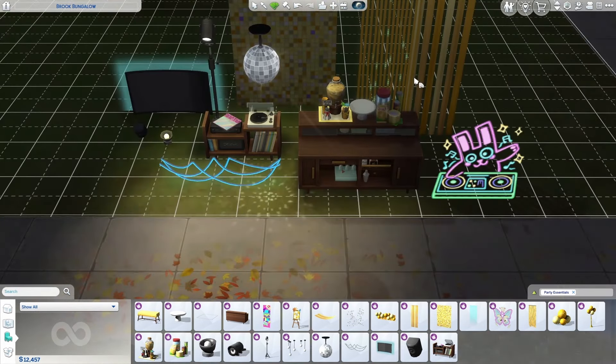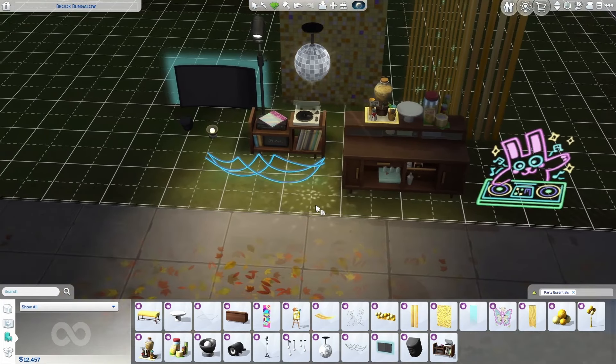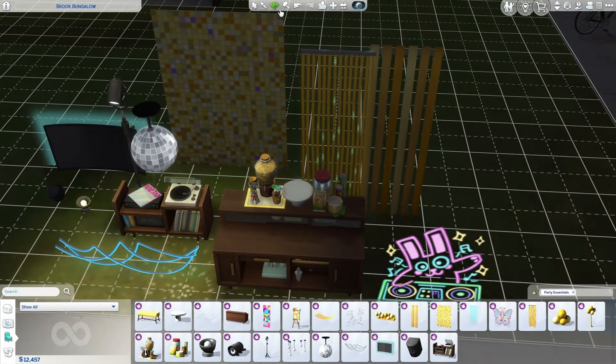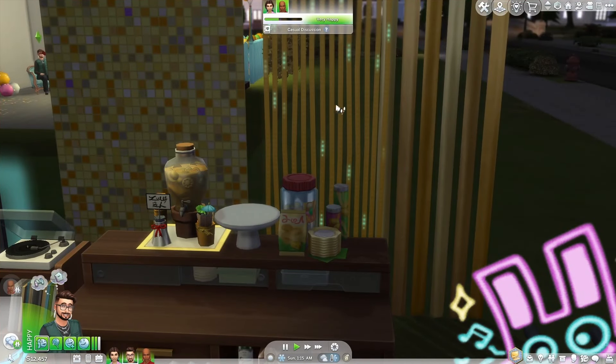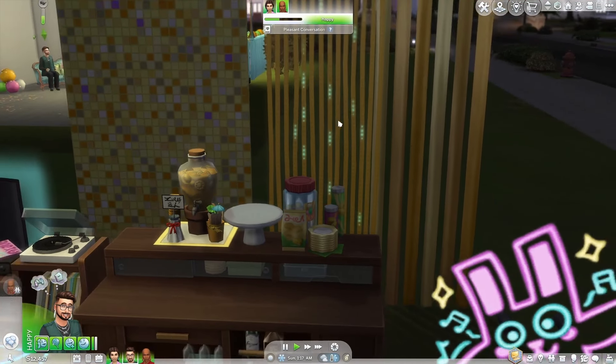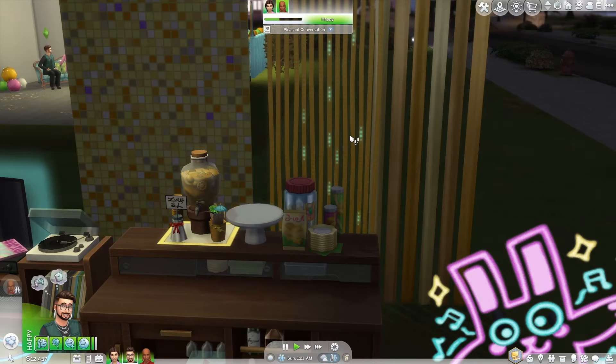Just imagine all of these put together: the disco ball casting a shower of colored light beams across the room, bouncing off the vibrant neon signs, giving you a nice dynamic interplay of light and movement, which will instantly elevate the party atmosphere. And one thing I absolutely love — going back into live mode and unpausing the game — is the LED curtains, because the lights actually drop down very slowly.